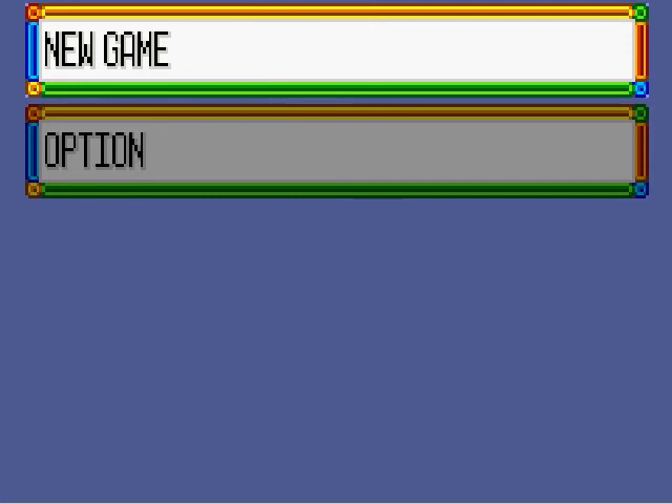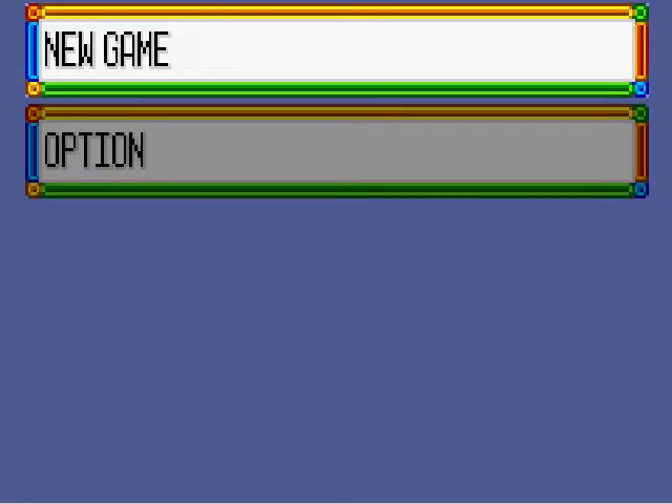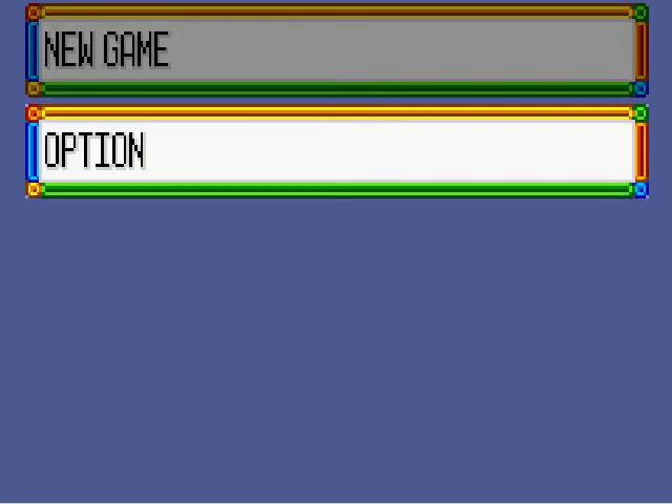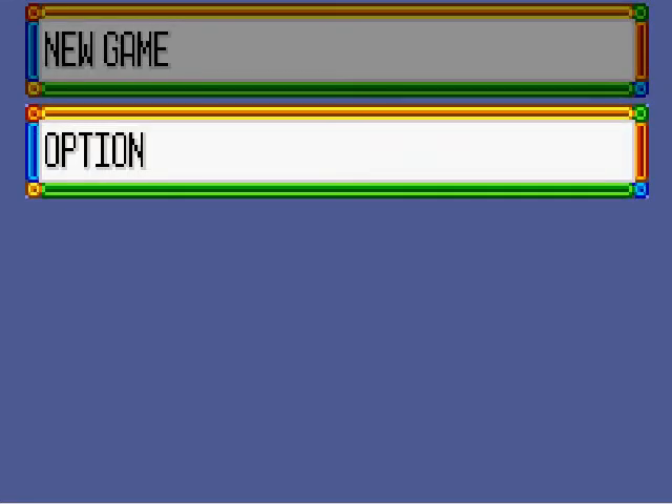I think I might possibly make a full playthrough of this ROM hack, I'm not really sure yet. This ROM hack pretty much changes everything in the original Pokemon Ruby. There's supposed to be a new region you can explore, some new Pokemon. In fact, I think this ROM hack doesn't use any of the original Generation 1, 2, or 3 Pokemon. It uses completely new Pokemon that the creator of this ROM hack actually made himself. Which is pretty interesting.